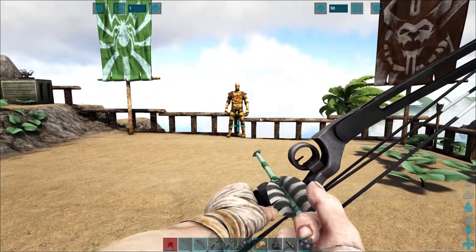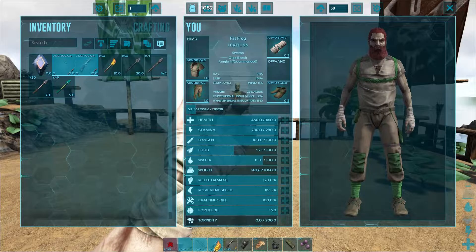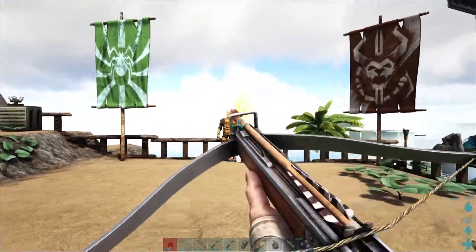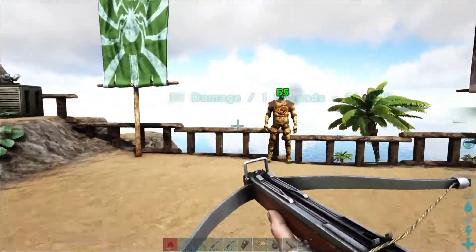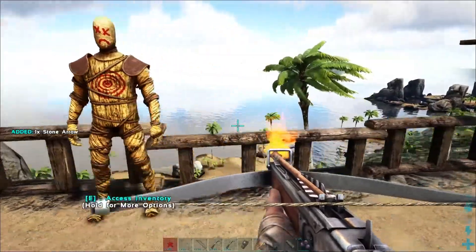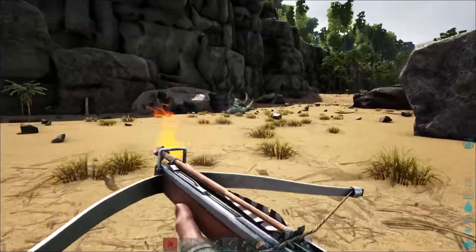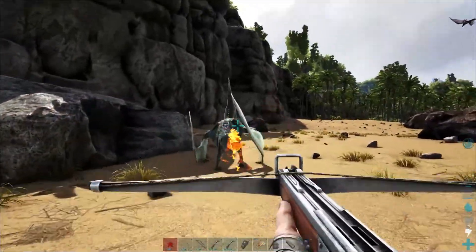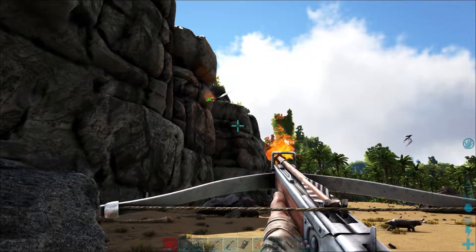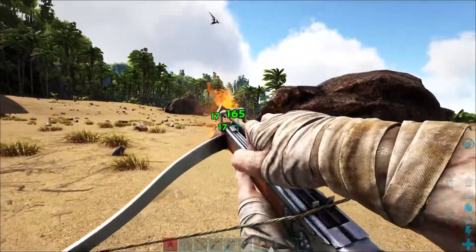I thought I'd cover flaming arrows even though you can't use them on every single map. Let's put the flaming arrows in the bow — it's showing 55 damage on impact but not showing the fire damage separately. This pteranodon has volunteered for demonstration purposes. It's doing 23 damage just from fire. So he took quite a bit of extra damage — this guy also took headshot damage.